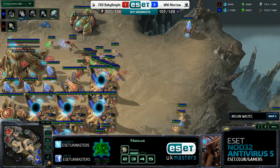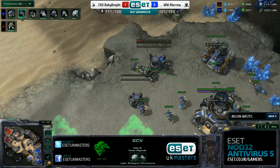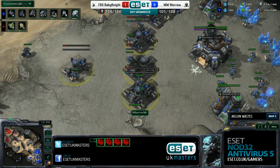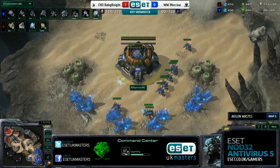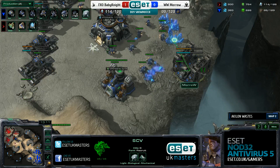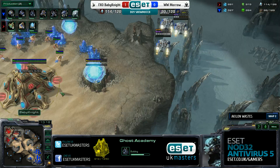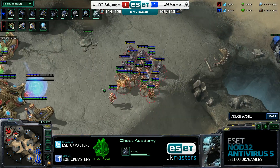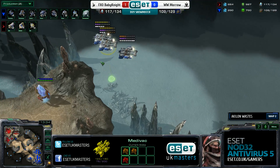Morrow uses the boost ability on the medivacs to get them out safely. Baby Knight has now lost about 800 more resources than his opponent and has been knocked down substantially in economy - his worker count is nearly leveled with the Terran. Morrow is relentless with the pressure, and without the mothership core Baby Knight doesn't have photon overcharge on the nexus to defend better. Photon overcharge hits air units as well as ground, making a nice attempt at picking off medivacs as they flee.